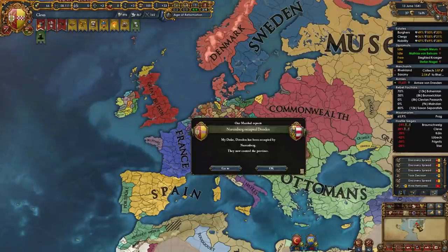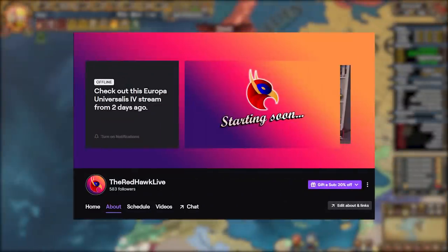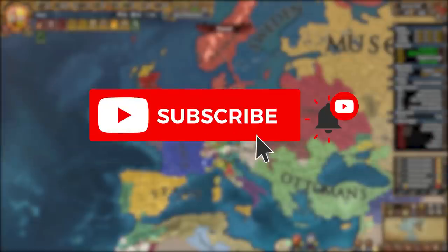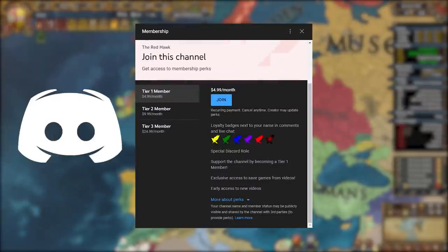That has been Cleves in A to Z. Let me know in the comments below what I should do with this nation next week. If you want to watch me do stuff like this live, you can follow me on Twitch at TheRedHawkLive, and subscribe to the second channel for VODs — link in the description. If you enjoyed this video, don't hesitate to leave a like; it really helps out a lot. If you want to see more challenges like this or more EU4 videos in general, hit that subscribe button. You can become a member today and join the Discord — link in the description. Thank you so much for watching, and I'll see you next time.